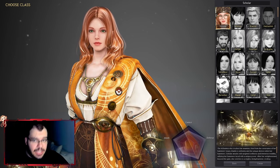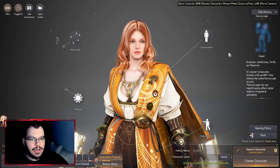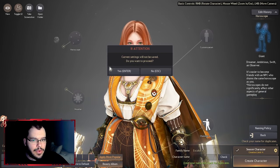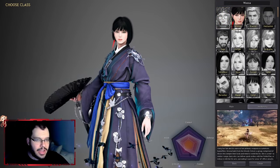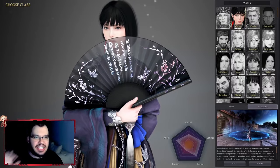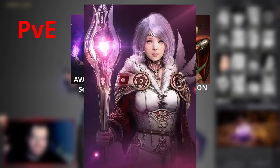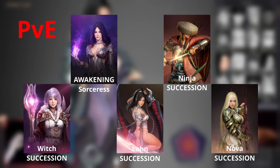When you get to class selection you might be overwhelmed by the choices — Scholar is the latest class. If you're one of those hardcore players who wants to play the best classes right now, here are the top five PvE classes: Awakening Sorceress, Ninja Succession, Witch Succession, Land Succession, and Awakening Nova.